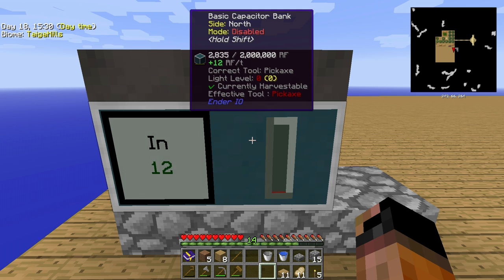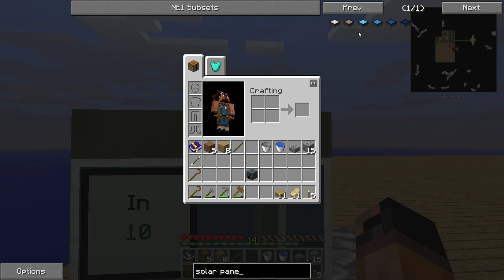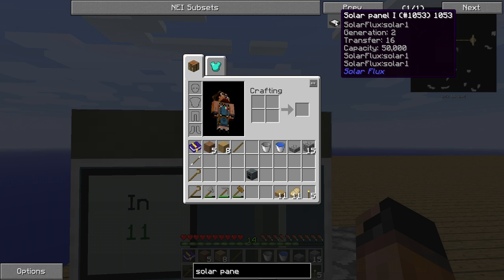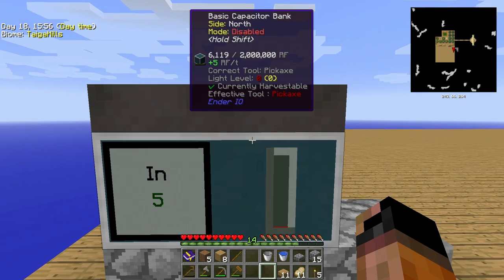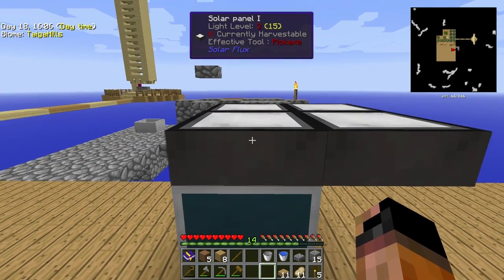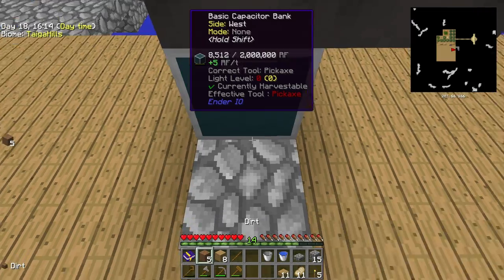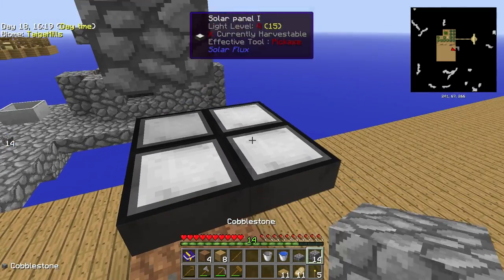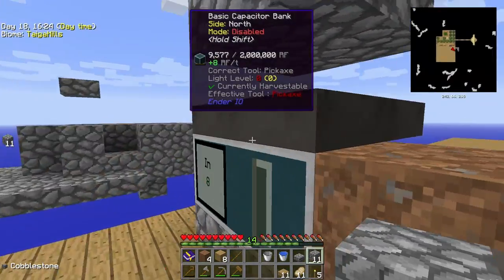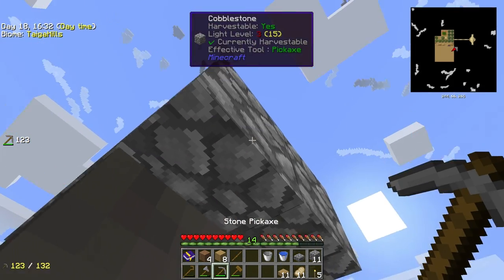As you see, we are getting plus four — plus twelve it should be because we put four. I forgot to show you the information about the solar panel: it generates 2 RF per tick, and can transfer 16 RF per tick. It also has an internal capacity storage of 50,000 RF. But since we are smart, we made a capacitor bank, and as you see it's filling up nicely. Nonetheless, these solar panels are working only during the day and if nothing is covering them. Let me show you — let's cover them with cobblestone. As you can see, the RF is going down to zero because they don't have direct access to sunlight. Let's take back our precious cobblestone.